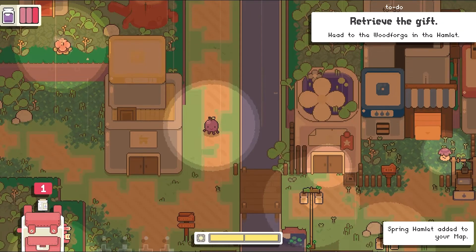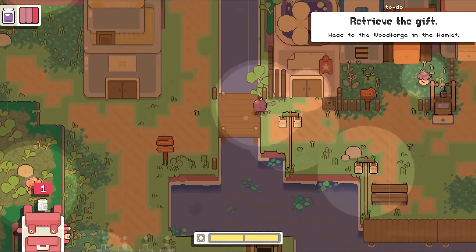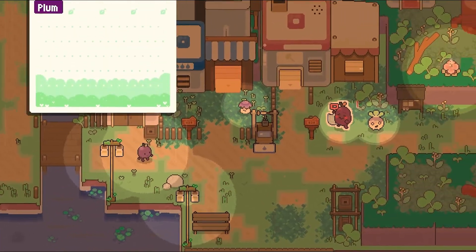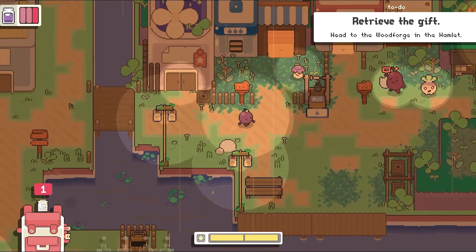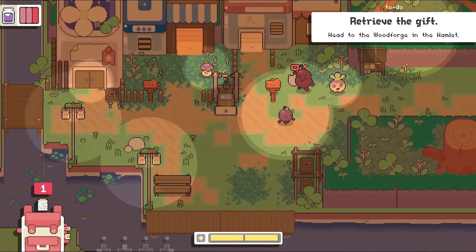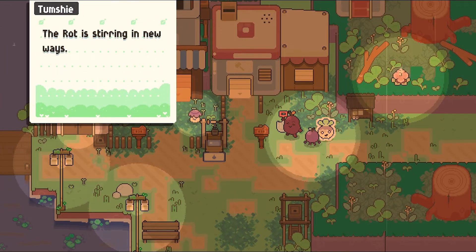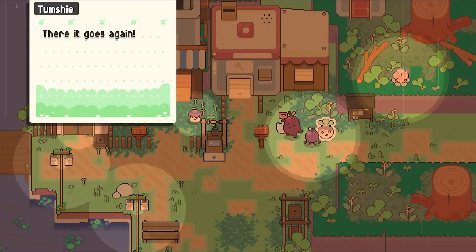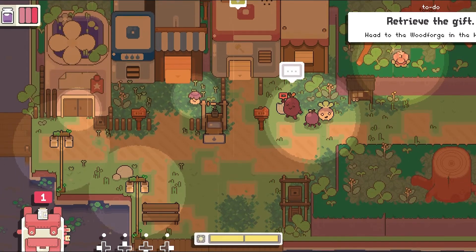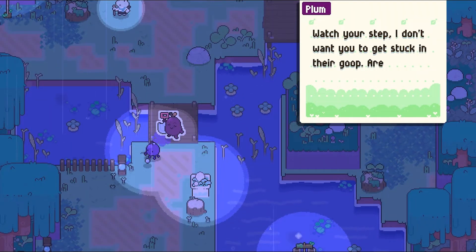Today's game shows that small fruit can make a big difference. We are talking about the game Garden Story. In this cute retro style adventure game, you play a small grape named Concord. Concord has lived a very sheltered life protected by the elders of the grove, but now he must become a guardian and defend the defenseless. The rot is creeping in all over the place, getting bolder and seeking to destroy the place Concord and his friends call home.